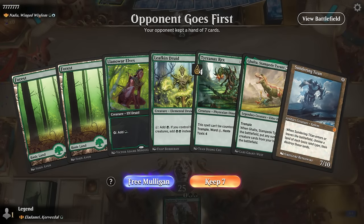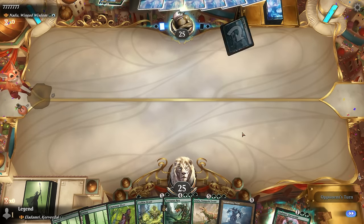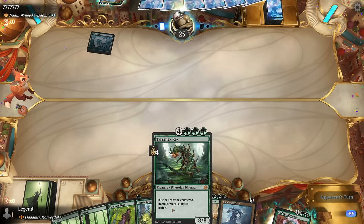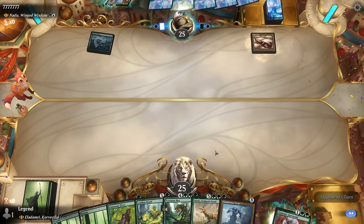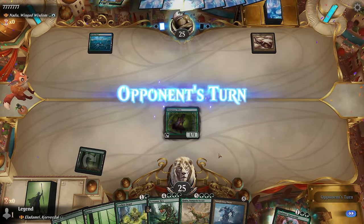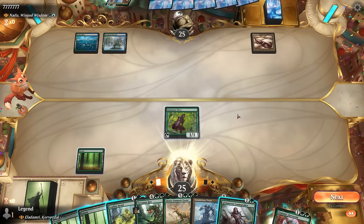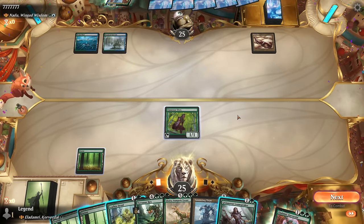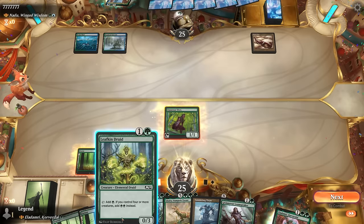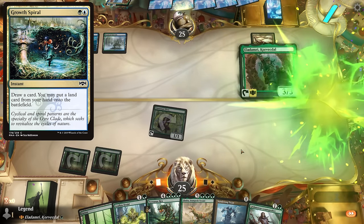Game four: we're on the draw — and it's the mirror match! Turn one Lanor Elves sets up turn two Eladamri, and turn three we could activate to put in Galta, which puts in Tyrannax and Sundering Titan. But a counterspell or removal for Eladamri could slow us down. We have two mana available and decide to still try playing Eladamri — even if it gets countered, next turn we get to double up on two-drops. They might be sitting on Growth Spiral.